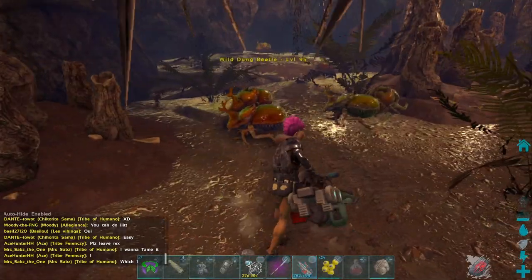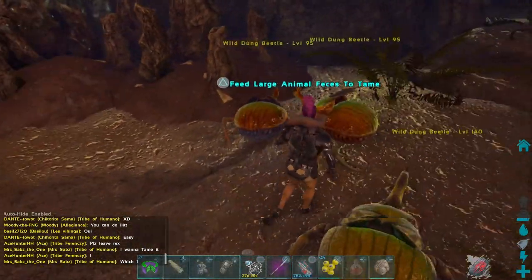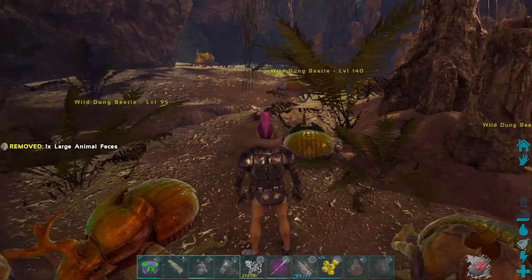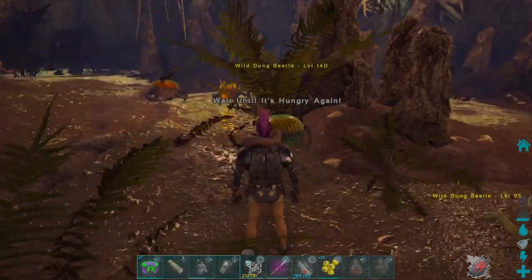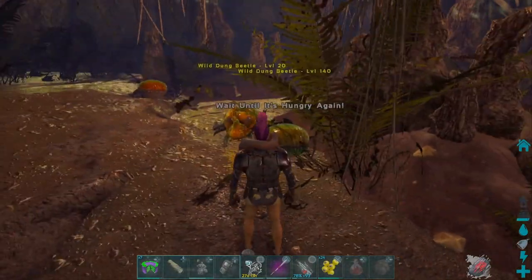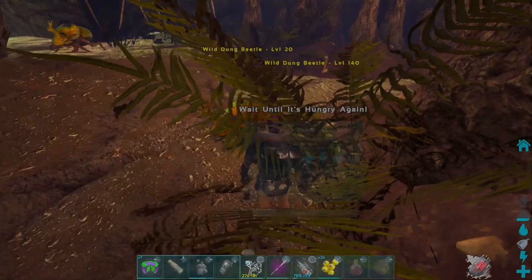Let's tame the dung beetles real quick. If you need poop, I suggest grabbing a cryo pod, cryo-podding your dino, and throwing it out — every time you do it you're going to get a piece of poop. Just like that you can stack up on poop, tame as many dung beetles as you want, and have them in the greenhouse. Simple as that.